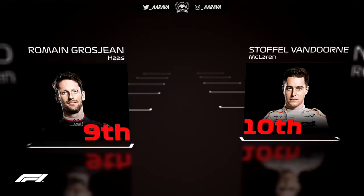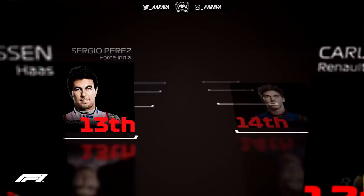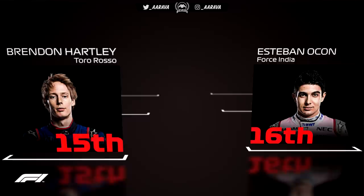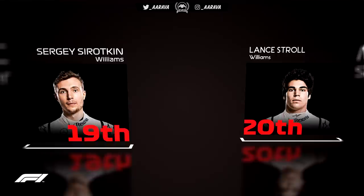Alongside Nico Hülkenberg doing well to get his Renault ahead of both Haas cars. Romain Grosjean in ninth place, just ahead of Stoffel Van Doorn who managed to find himself in tenth — last of the top 10 runners and last person without a free tyre choice. Kevin Magnussen in 11th, Carlos Sainz in 12th, disappointed not to match his teammate. Sergio Perez alongside Pierre Gasly who's done a fantastic job to get that Toro Rosso Honda into 14th. Brendon Hartley also splitting the two Force India cars. Charles Leclerc 17th ahead of Marcus Ericsson, and the last row is all Williams — Sirotkin and Stroll, still really struggling for pace. That is the starting grid for the Chinese Grand Prix.